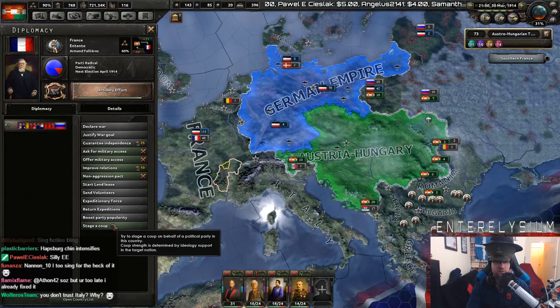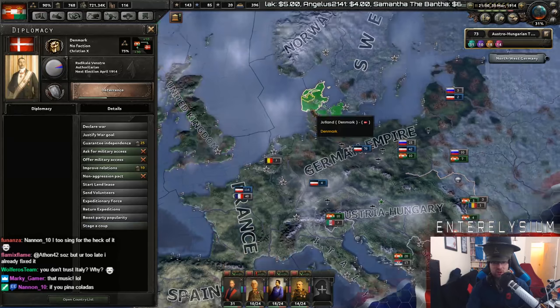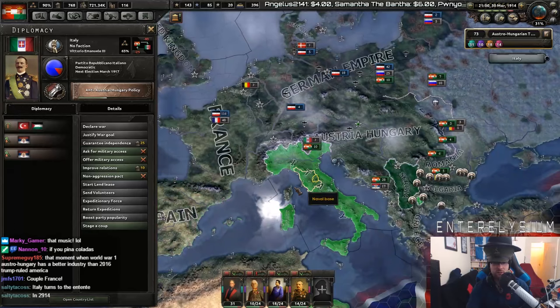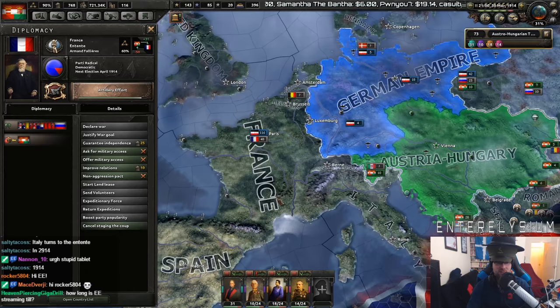We could coup France. Maybe we should coup France — stage a coup. We could make them go fascist; they'd be the first fascist nation. We could make them go communist, but that's not particularly great for us. They are leaning communist anyway. Trying to think who would want to coup. Like, who would you want to coup in this situation? Because we can't coup people to be authoritarian. We'll try it with France — it probably won't be that effective, but we'll try it, because lol.